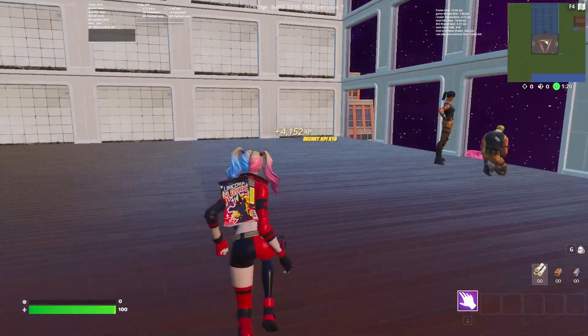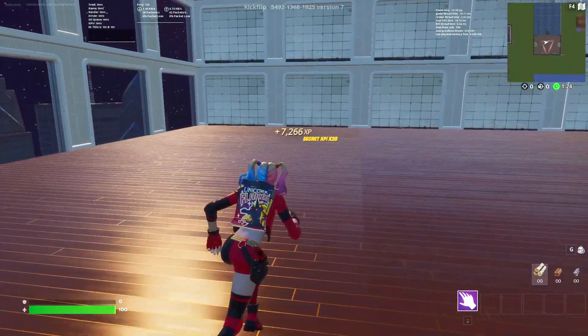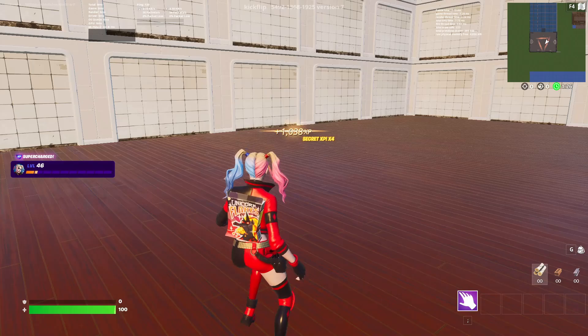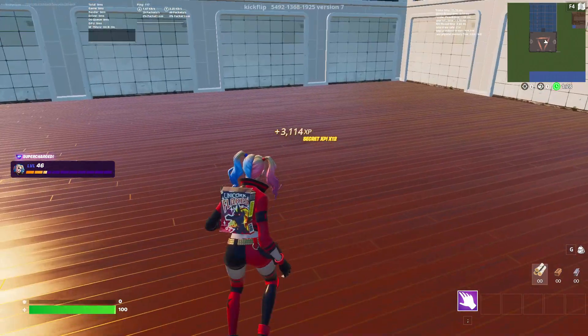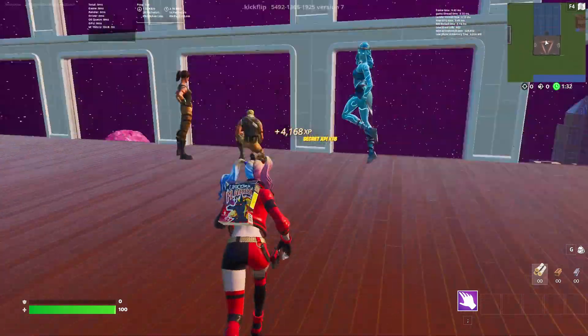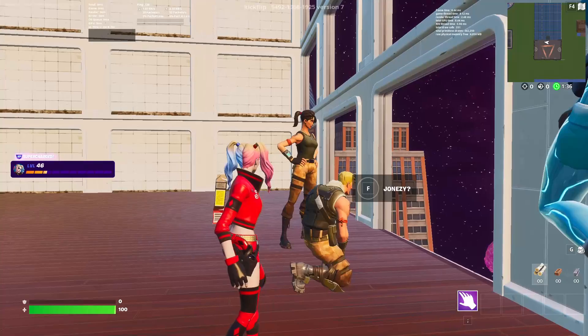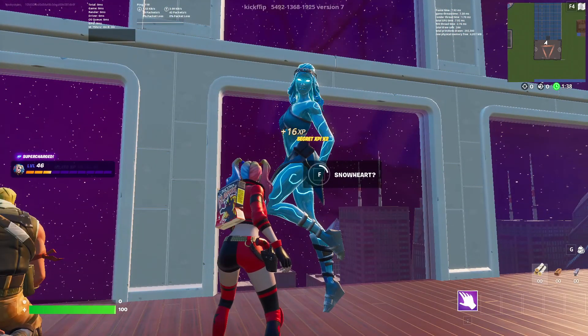As you can see, you're getting a good amount of XP. I got 8,000 right there — that is basically AFK XP. Now you can click on any of these characters; I'm just going to click on Snow Heart.